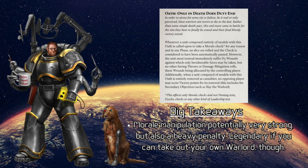Next one is Only in Death Does Duty End. When a unit with this oath is called to take a morale check — not a pinning test, psychic check, or something else, just morale checks — no dice are rolled and the check is considered to automatically pass. However, you suffer D3 wounds against which only invulnerable saves can be taken. You get to distribute these yourselves, but you're never going to fail a morale check — you might just lose a lot of guys in the process.